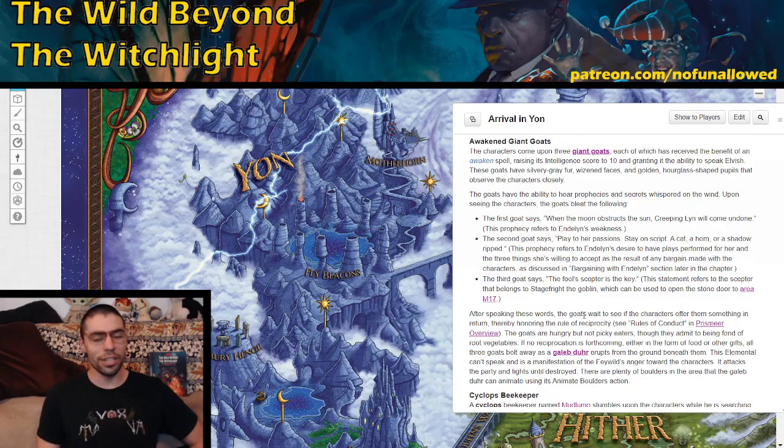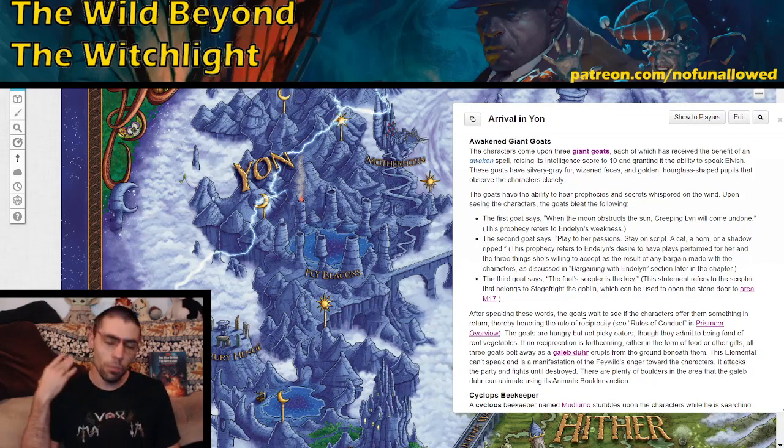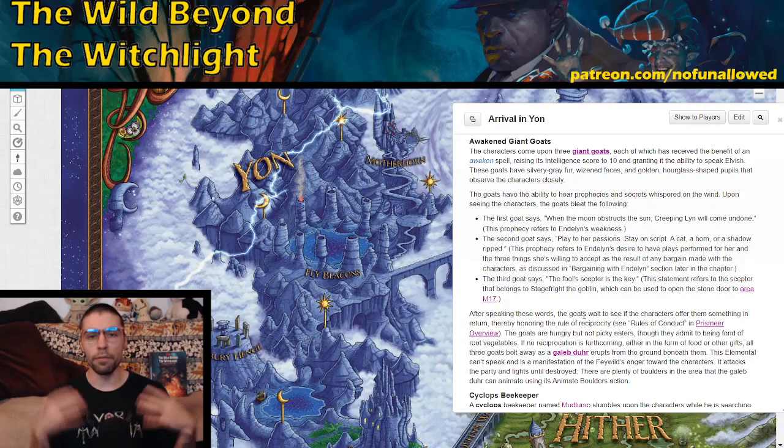Next, we have the Awakened Giant Goats. The characters come across three giant goats — awakened, with silvery gray fur, wizened faces, and golden hourglass-shaped pupils. Once they get the party's attention, the goats speak prophecy in turn: 'When the moon obstructs the sun, Creeping Lynn will come undone.' The second: 'Play to her passion, stay on script. A cat, a horn, or a shadow ripped.' The third: 'The full scepter is the key.' If your players get this before Motherhorn, it tells them about the hag's weakness, what she's doing, and the scepter belonging to Stage Fright — monumentally powerful stuff.